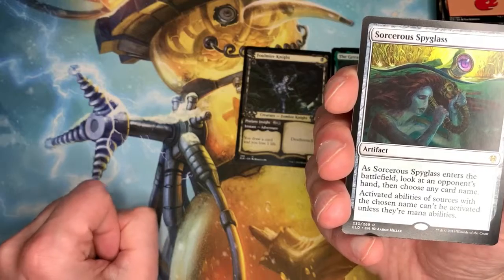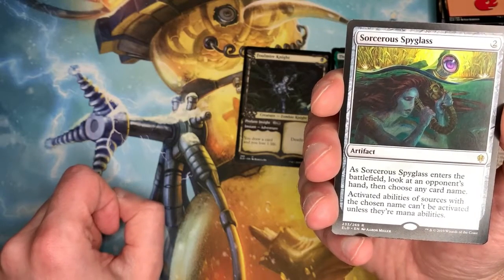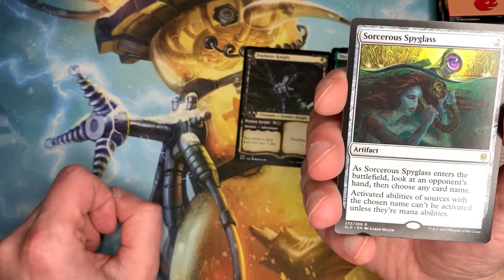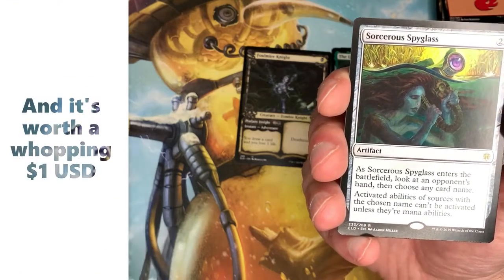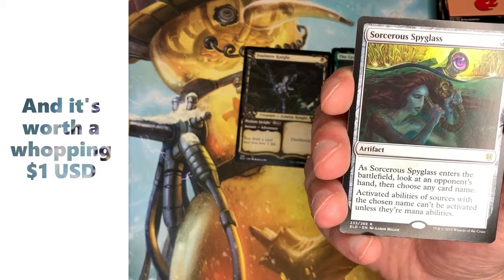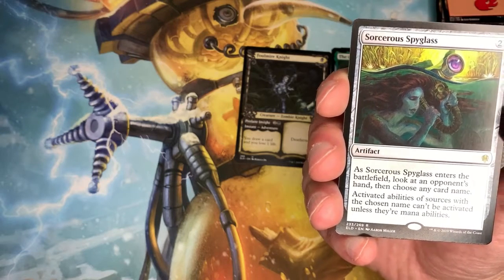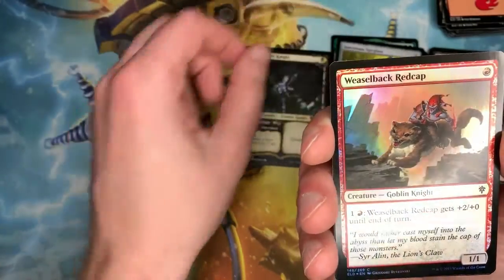The rare is Sorcerer's Spyglass — a reprint. Pay two for this artifact: when Sorcerer's Spyglass enters the battlefield, look at an opponent's hand and choose any card name. Activated abilities of sources with the chosen name can't be activated unless they're mana abilities. And we got a foil in this pack too.